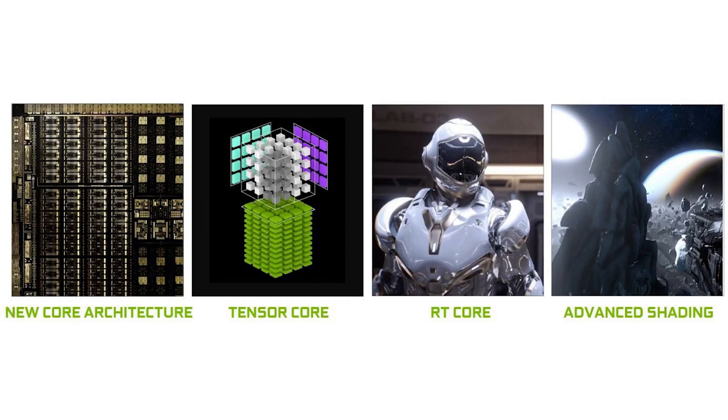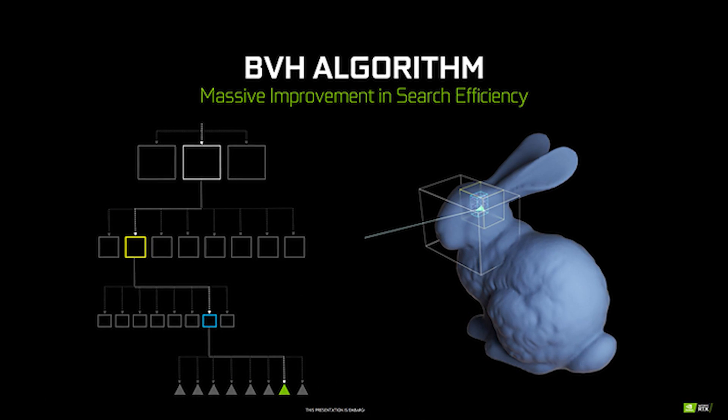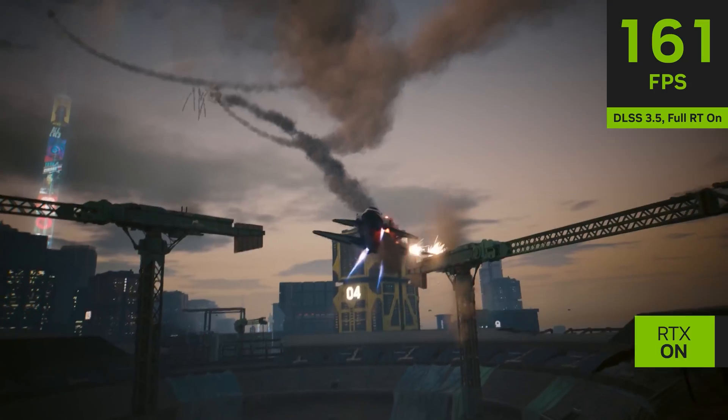Nvidia RTX GPUs have dedicated hardware for doing these computations, with Tensor Cores for AI acceleration providing real-time denoising which drastically reduces the amount of rays needing to be cast, as well as ray tracing cores to accelerate Bounding Volume Hierarchy or BVH traversal, which is the most time-consuming part of ray tracing calculations. This is where Nvidia has a distinct advantage — their RTX hardware accelerates ray tracing in games to allow you to experience the beauty of ray tracing at playable frame rates.